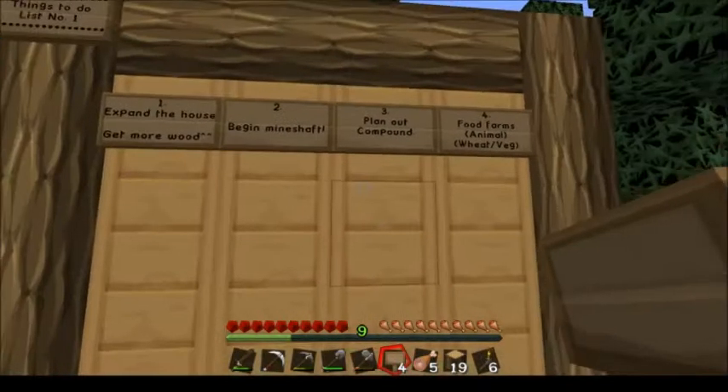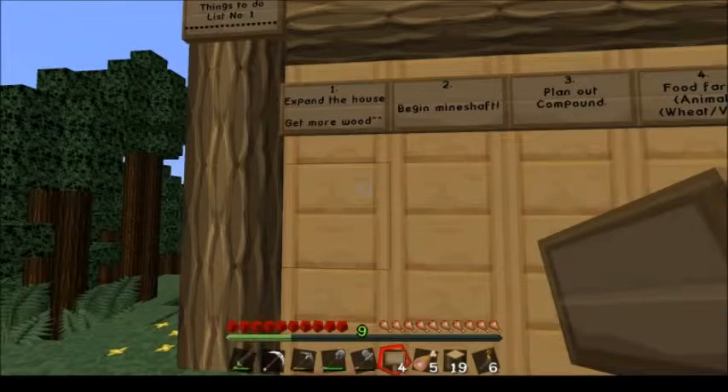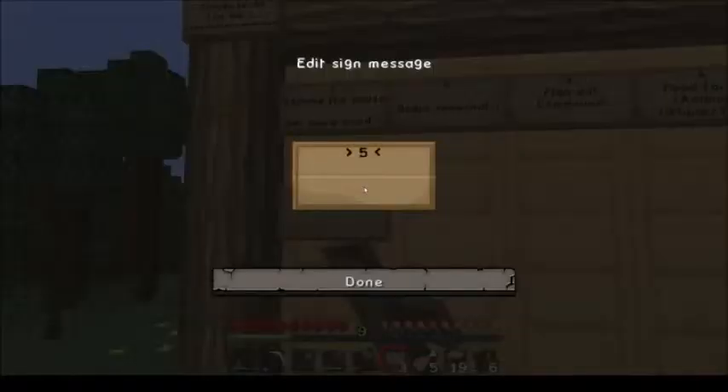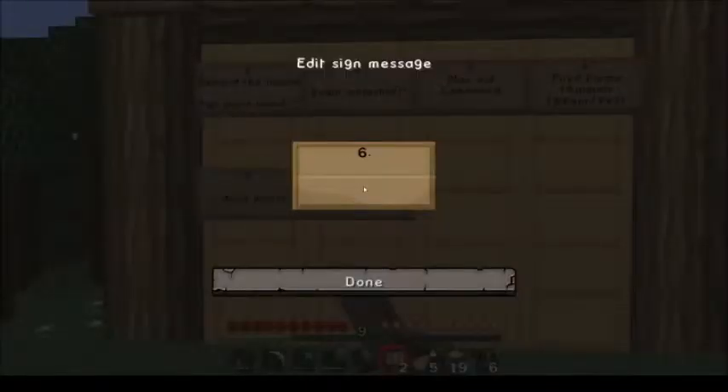Number three: plan out what I'll call the compound, which is going to be the area in which I live — which I'll fence off or wall off, which will include everything I need to survive: the mine shaft, the house, animal farms, tree farm, and food farms.